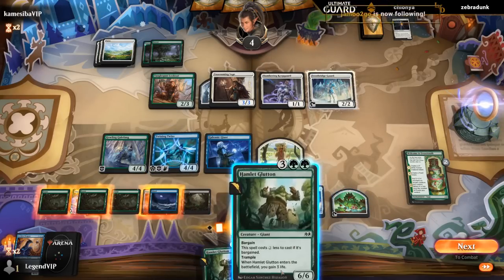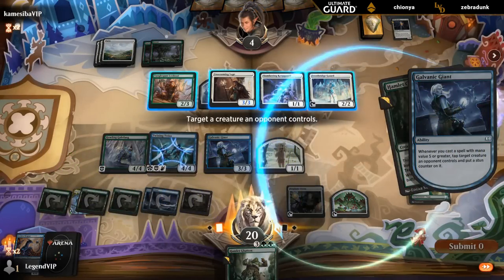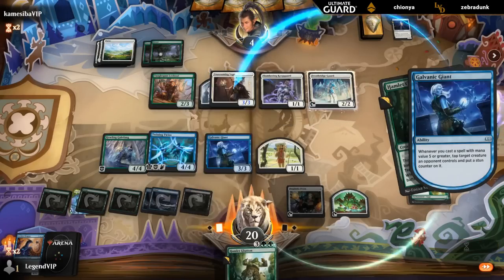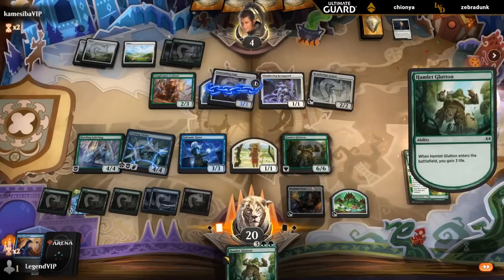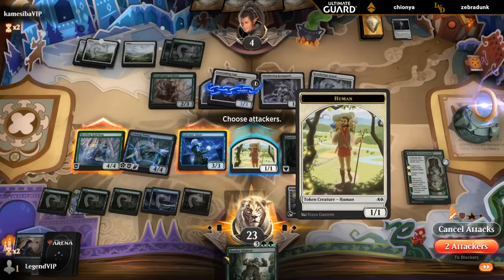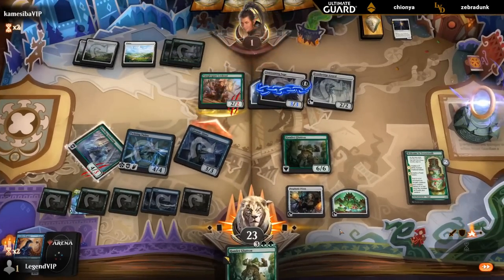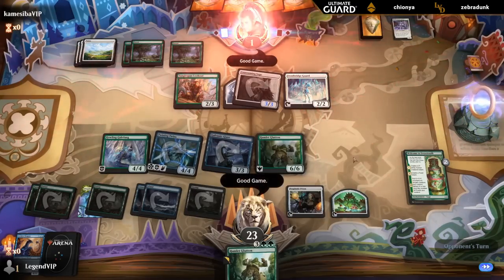Can cast it without Bargain now — seven mana. Tap down. Let's say keep Guard so they can chomp with it, or maybe a 3/3 still, so that my 4/4 can attack on the ground. And so this is getting chomped — if I attack like this, chomp, eat this, go to one. Seems fine. Facing a 6/6 Trample, the next turn we get some plus one counters as well. And yeah, that's just too much pressure.